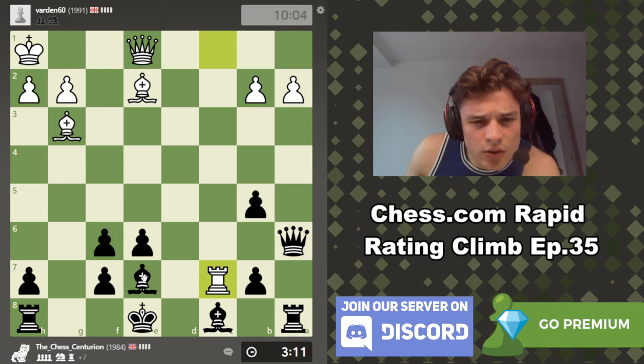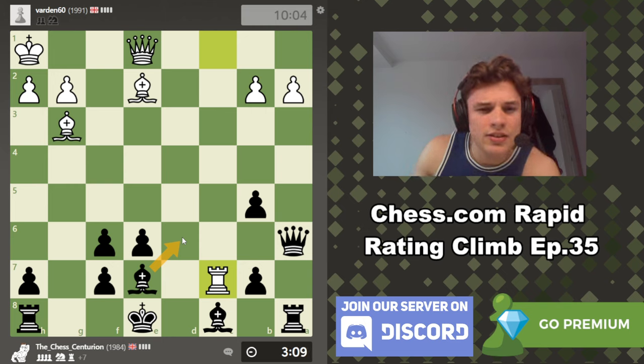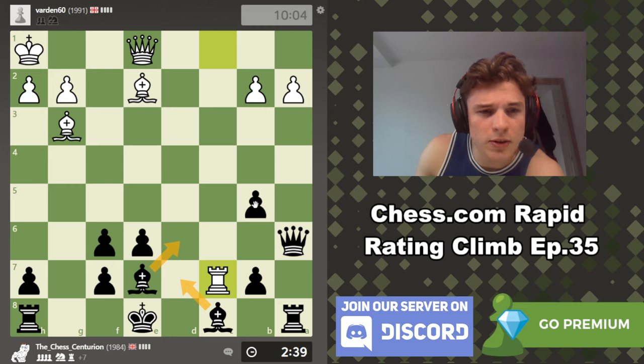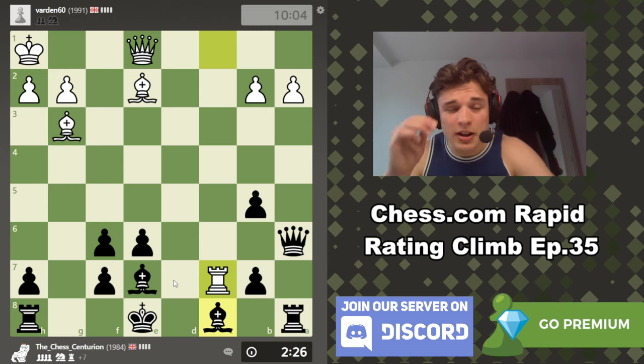Interesting move. My immediate instinct is to play Bd6, but I think his point is Bxd6, queen takes, and Bb5 — because my queen steps off the defense. That's a nice move putting pressure on my position. I can consider Bd8 to kick the rook out, but I don't think that's necessary. I think Bd7, just defending here and renewing this idea — because b5 will be defended now — and then if I can shift the bishop to c6, that's great. I could even do it in this move order if I want. He's applying pressure well, making logical moves.